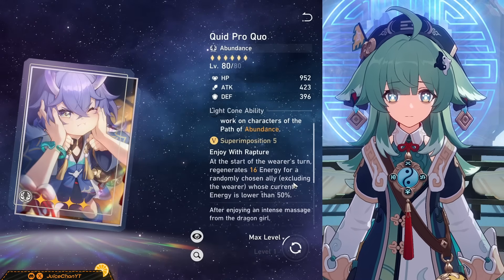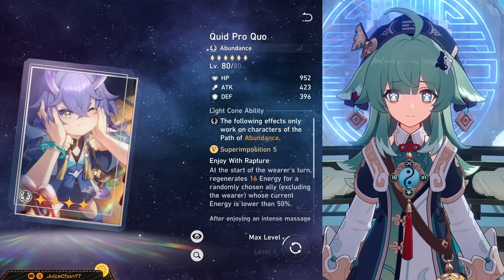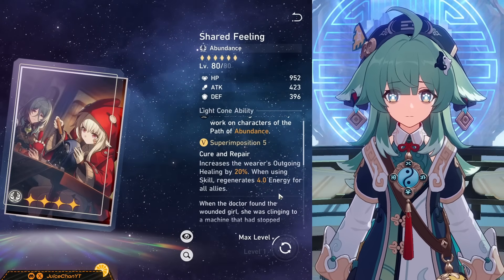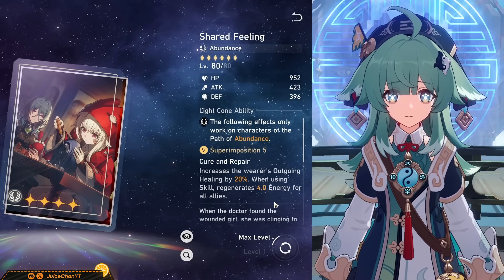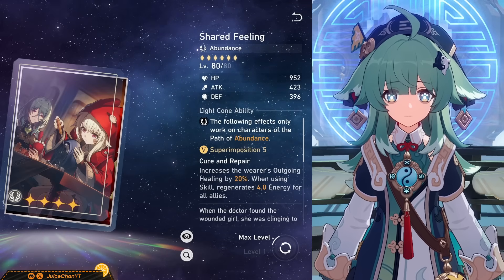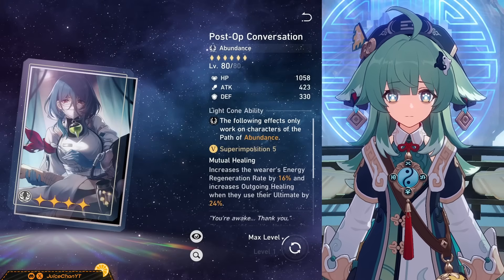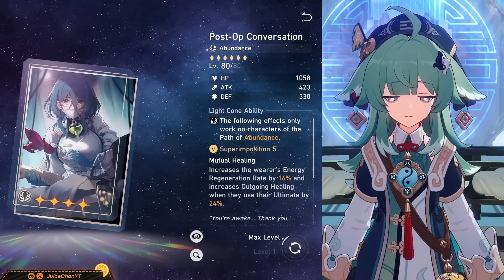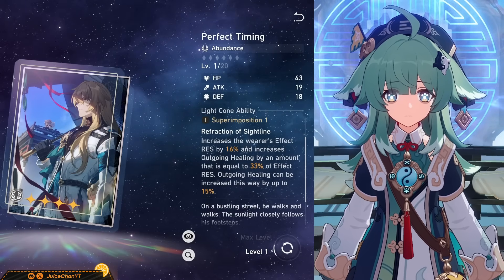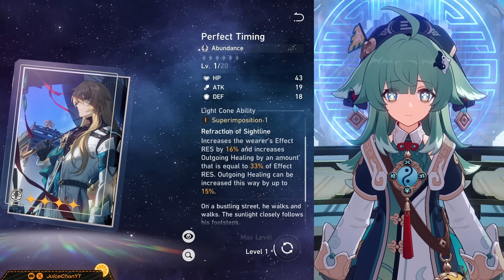Quid Pro Quo is a very good choice for Huohu, especially at S5. The extra energy is extremely appreciated by her entire team and is a nice way to expand the utility that Huohu has. Shared Feeling is also really strong because it gives everyone energy upon skill usage. Huohu is quite the skill point vacuum at E0, so you'll be triggering its passive quite a lot, not to mention the lovely outgoing healing boost. Post-op Conversation is also extremely nice because it gives Huohu herself really nice energy on top of the outgoing healing bonus, and if there's one thing Huohu loves to eat up, it's ERR. Perfect Timing will make your Huohu really tanky, but because she already helps your team resist crowd control debuffs and has a cleanse on her skill, I don't value this light cone on her as much.